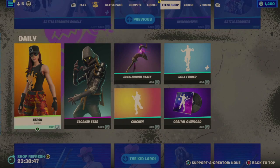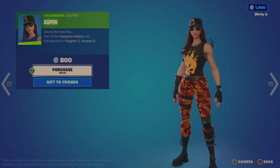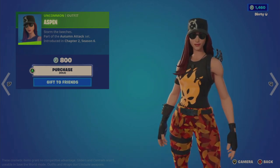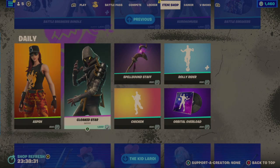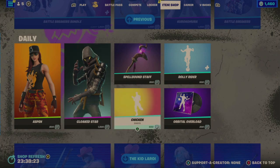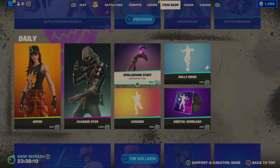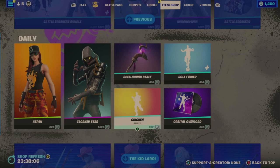Now on to the daily tab. The Aspen outfit is a base character with an autumn attack style — the pants look like fall leaves with a skull emblem on the shirt. The Cloaked Star outfit is 1,500 with one style and the Darkest Edge back bling with cool-looking swords. The Spellbound Staff tool is 800 — a thuddy, zappy sound. The Chicken emote for 500 was last offered in April 2022 — about 319 days ago, almost a year.